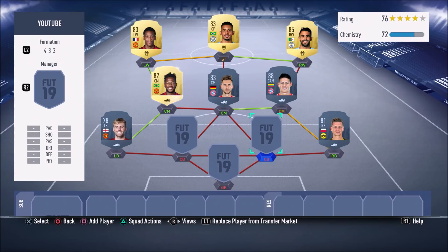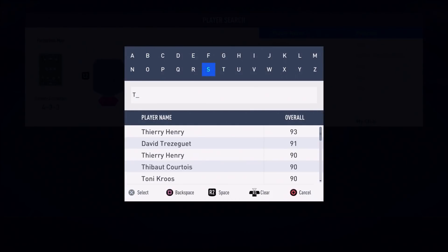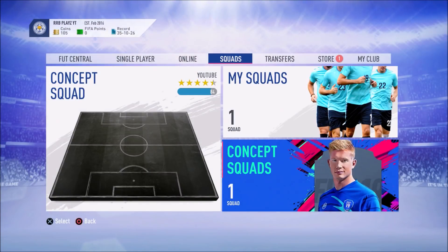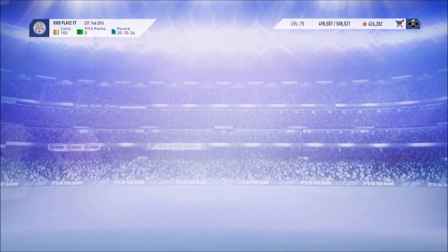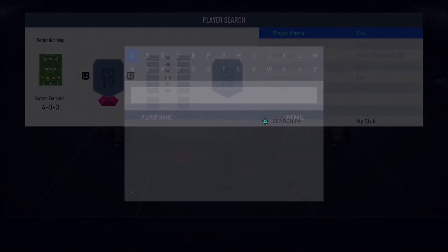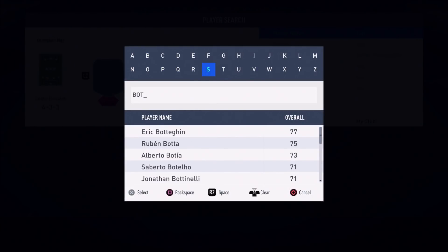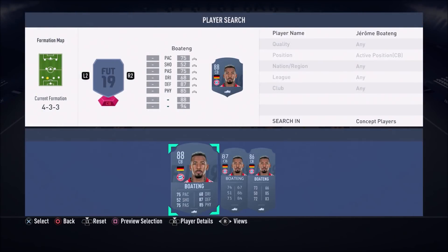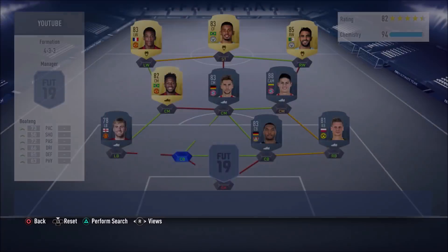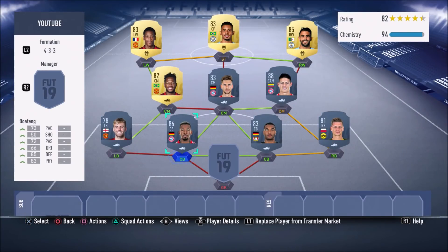Now onto the big boys — these two Germans, this center back partnership. On the right center back we have Jonathan Tah. His strength is just unbelievable, and his speed and tackling too. Jerome Boateng is on the other side — I feel Boateng is just better in the air and that's the main difference between the two. Boateng is one of the best center backs in this game — he's been so overpowered in FIFA for so long. I just love these two.